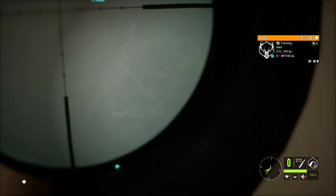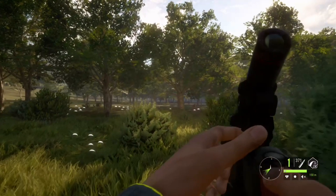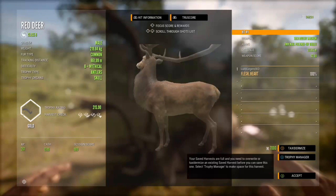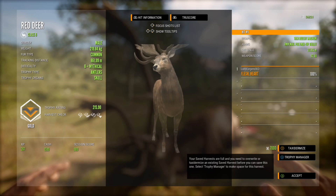So yeah, we're out here in Quatros. We found a mythical red deer and looks like that was a pretty decent heart shot. I'm using the 7mm for today's hunt and I'm actually hunting on a friend's map. That's a pretty nice start to the hunt. Mythical red deer, he is a 215.9, weighs 219.84 kilograms, and we managed a heart shot from 215.03 meters. We are on the top right hand lake right now, my favorite lake in all of Quatros.